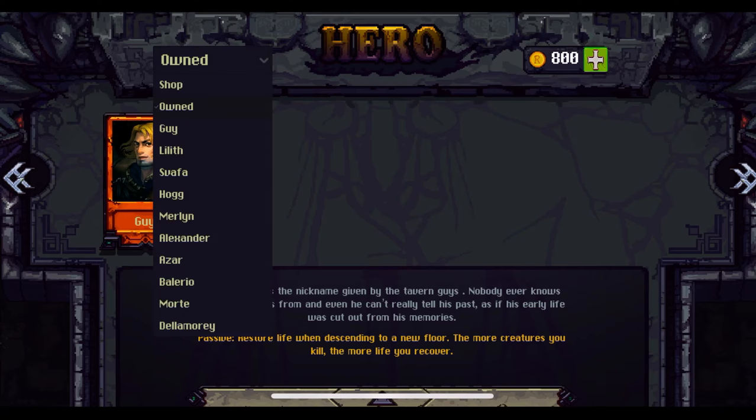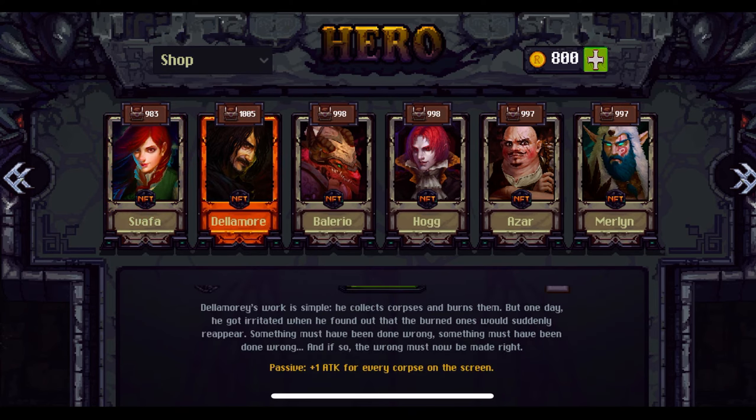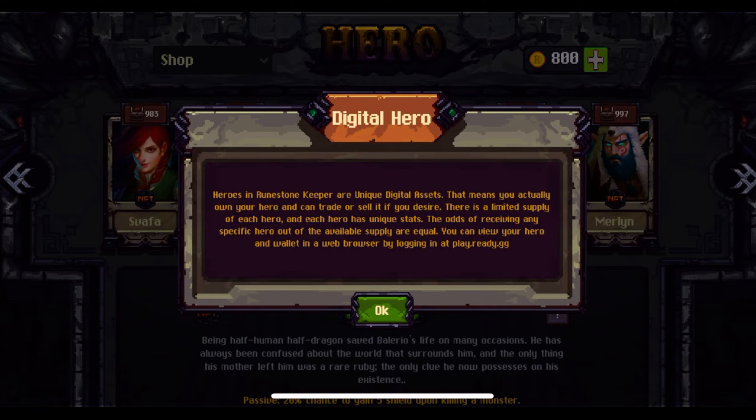What you see here are the heroes that are available for purchase in the game. You'll notice they have NFT badges underneath them because these are indeed NFTs that can be acquired. Heroes in Runestone Keeper are unique digital assets — that means you can actually own your hero and you can trade it or sell it if you desire. There is a limited supply of each hero and each hero has unique stats. The odds of receiving any specific hero out of the available supply are equal.